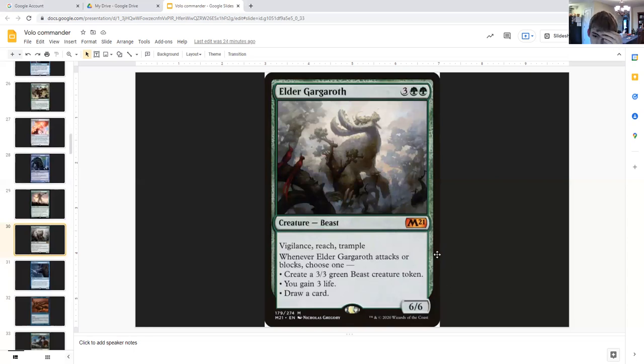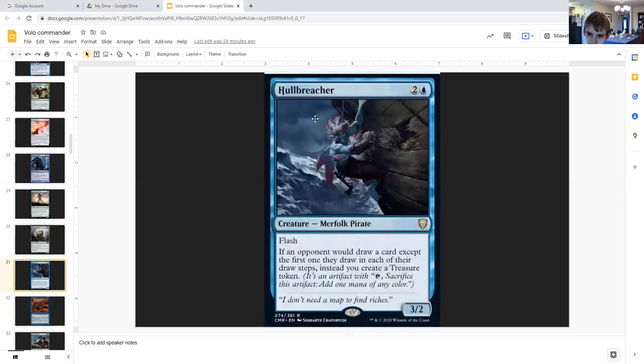Elder Gargaroth: three generic double green, creature beast, six six, vigilance, reach, trample. When it attacks or blocks, choose one: create a three three green beast creature token, gain three life, or draw a card. Because you have two and they can both attack and block, you can choose all of those — and one an additional time. Attacking with two Elder Gargaroths and blocking with two: that's potentially four triggers of card draw or tokens or life gain.